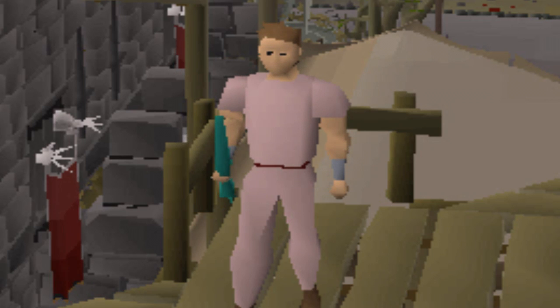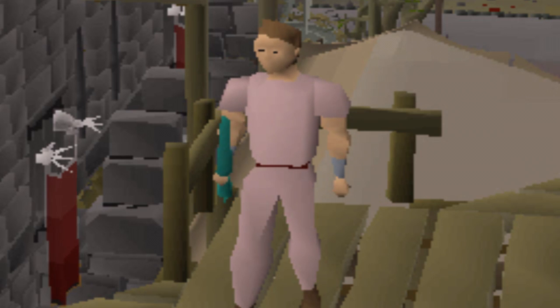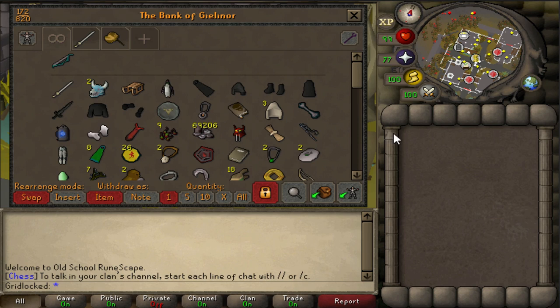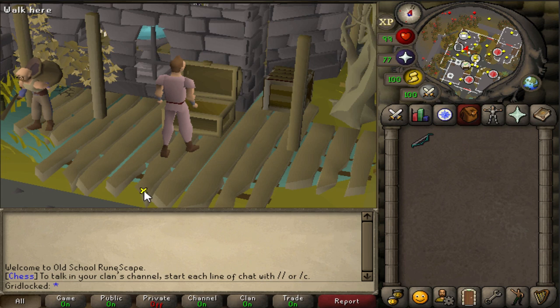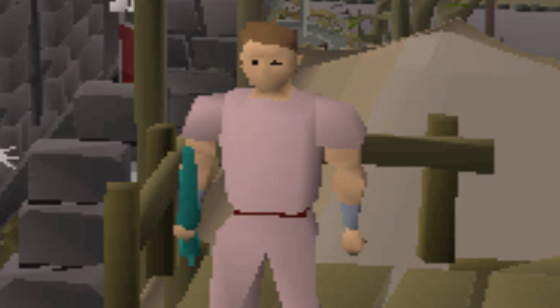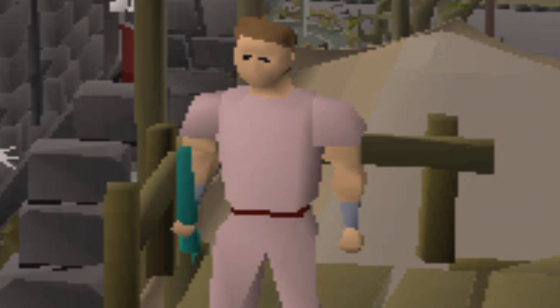Today I've decided to do a challenge that I've not done in a long time, which is to rebuild from nothing to a max set of gear. I have completely wiped my bank aside from broken untradeables and a magic shortbow, which has no arrows in it. Normally in these challenges I do just about any moneymaker in the game to rebuild GP, but this time I'm sticking strictly to the wilderness.